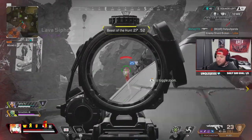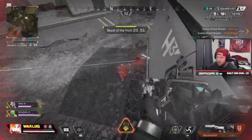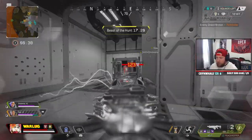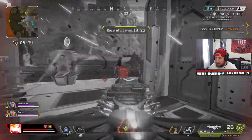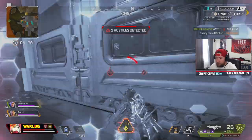Bloodhound is in the middle of the pack when it comes to hitbox size, but has one of the largest head hitboxes, so be wary in team fights. Bloodhound is a support legend, so he wants to be in the back to middle position as a secondary fragger, but close enough to benefit the team with his scans.